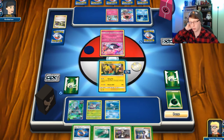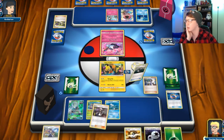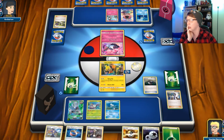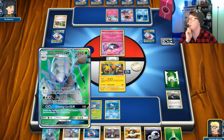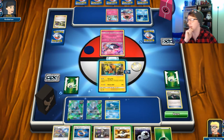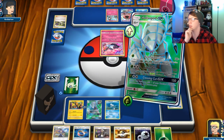I'm not down for losing the Field Blower and the Guzma, but I really need to get that Float Stone or a Switch. That did not happen. I can get out a second Golisopod — we'll do that. Then maybe we can draw into a Switch. If not I could start working on building up these other attacks, but we're gonna retreat here into this and get the first knockout out of the game.